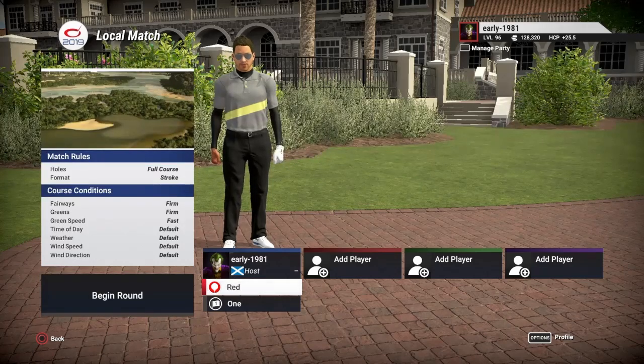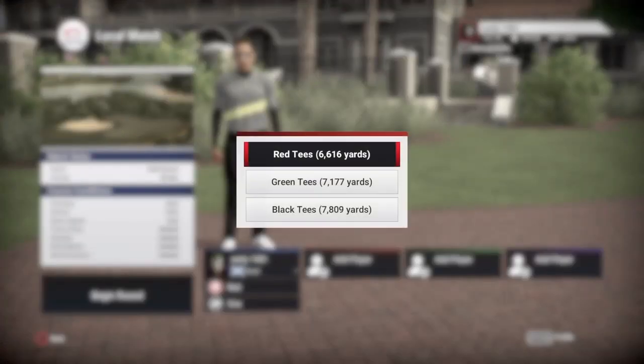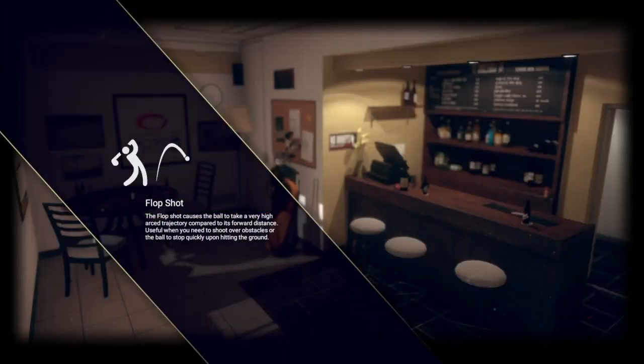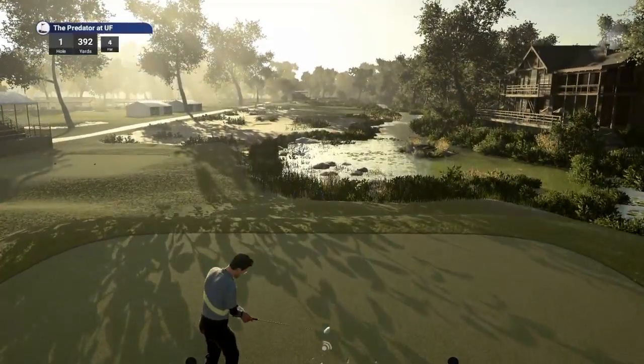As you can see, everything is firm, fast in default. We are going to be playing off of the Black Tees, which are 7,809 yards, and pin set number one. The course is set in the swamps near the University of Florida, and it is meant to be an extremely challenging course.